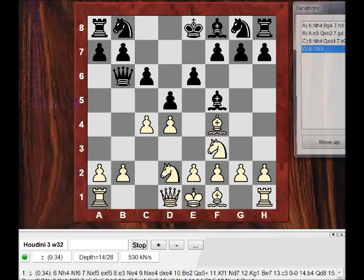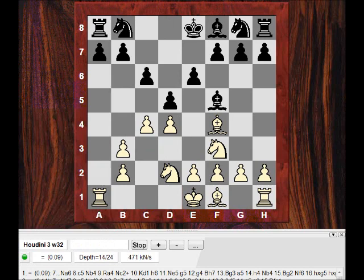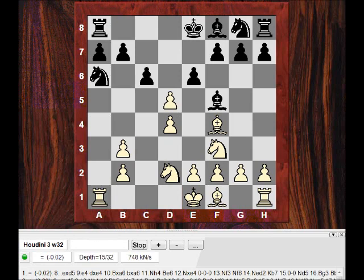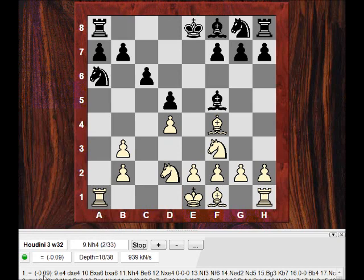So I played Qb3, which I thought was relatively safe. He took, took, and the evaluation is only a miniscule advantage for white. Na6 is mentioned. My forcing sequence — Cxd5, he plays exd5, then e4 — is it really that good? It's equal or miniscule below equal. I think perhaps he didn't react to e4 with the correct response. Bxe4 does give white something, but dxe4 objectively seems better.